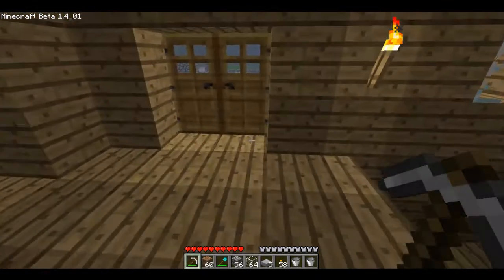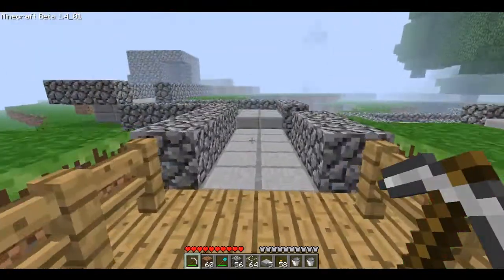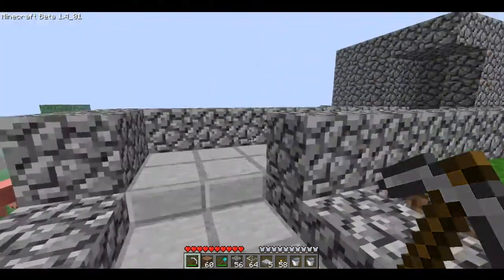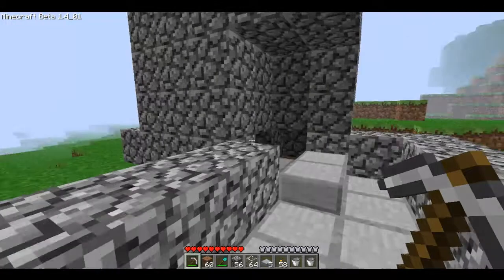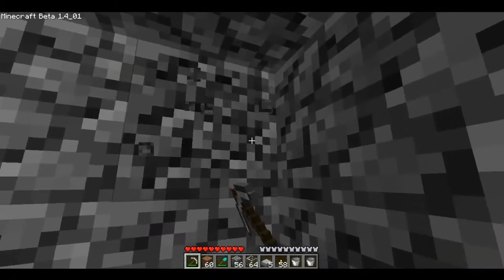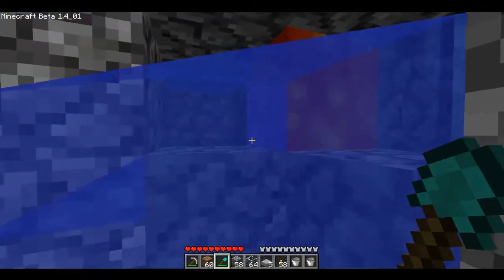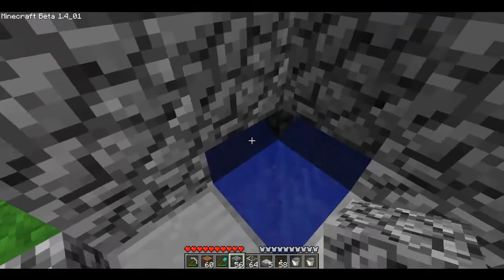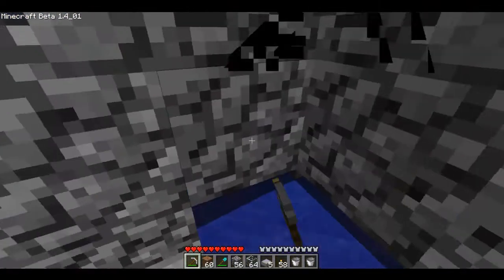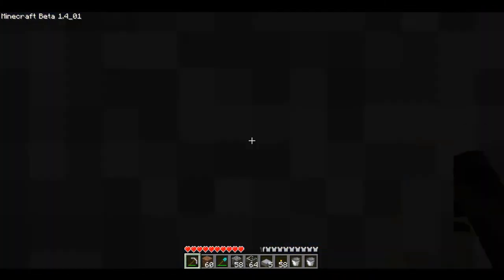What I basically did outside was I started to build a road system around my village — not done yet, a lot of tweaking still to be done. I've got a cobblestone maker over here. I destroy these two blocks, collect the cobblestone — like that.